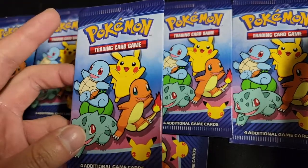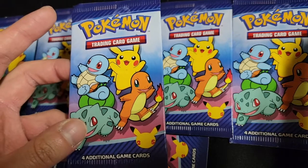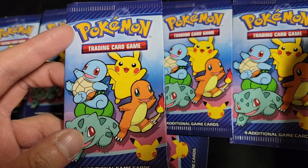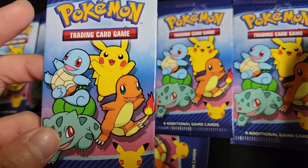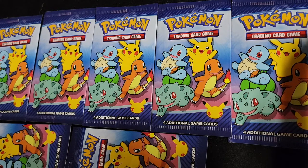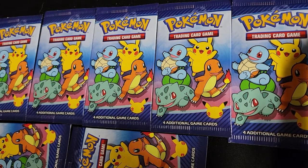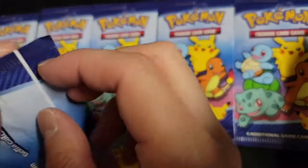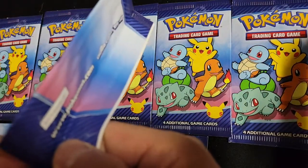The last Squirtle printed was from Unbroken Bonds, and the last Charmander was from Burning Shadows — it's the one where Charmander's in the rain. We might pull it today. They all feature the 25th anniversary stamp. It's 25 cards total and I'm trying to collect all of them in holo form. Each pack comes with four cards — three non-holos and one holo, and I think any card can be holo. I'm starting off strong with 12 packs.